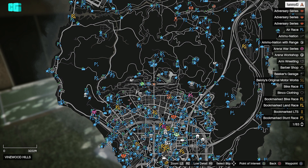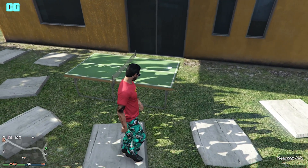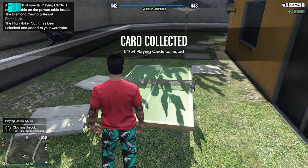The last one will be in Finewood Hills in the backyard, as you can see on the map, and it will be on this ping pong table right there. And then that is all the cards from this DLC.